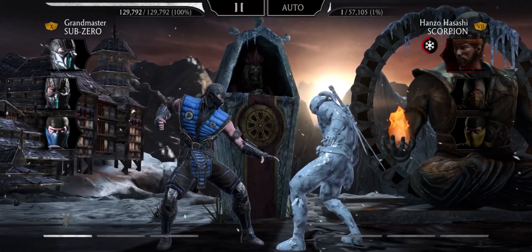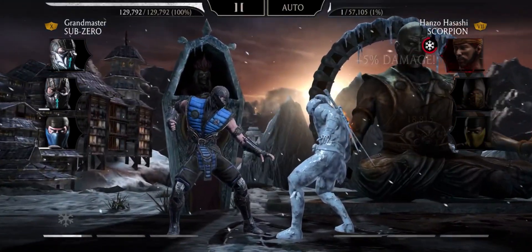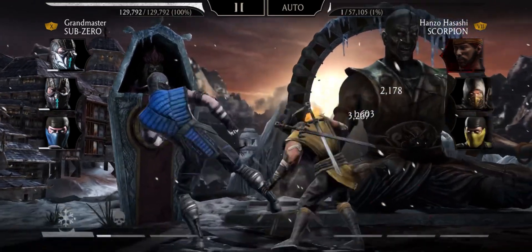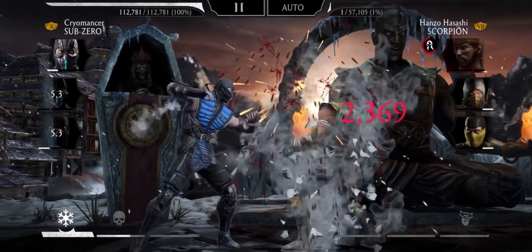Let your teammates generate power, and when they have about one bar each, you can start tagging in between them. But that's not it — there's another step to this which I'm gonna show you very soon.